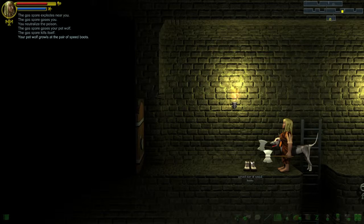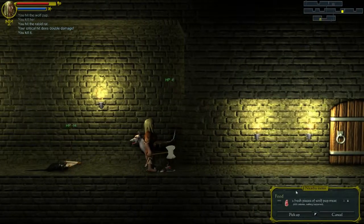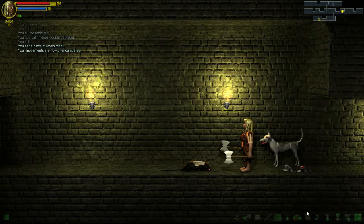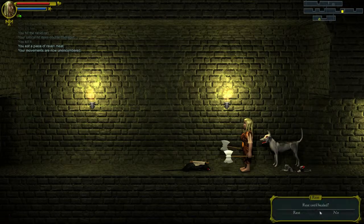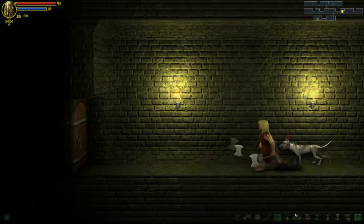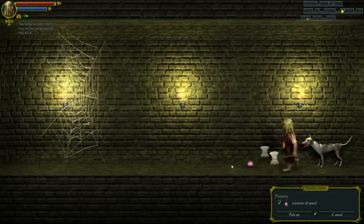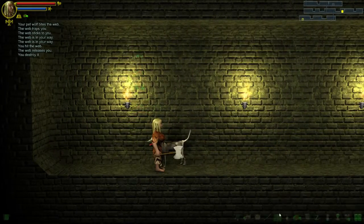A cursed pair of speed boots - let's take them, because if they have a higher plus rating they'll be nicer. Let's rest. I think I need to rest off this food a bit, it's weighing me down. The problem is I can't really be doing with all this food.